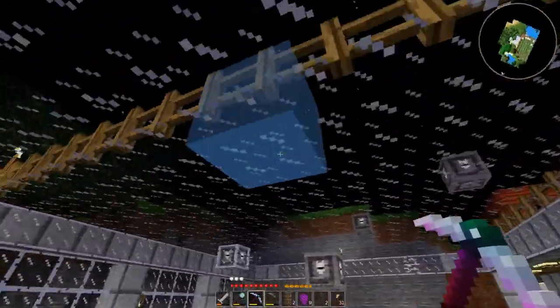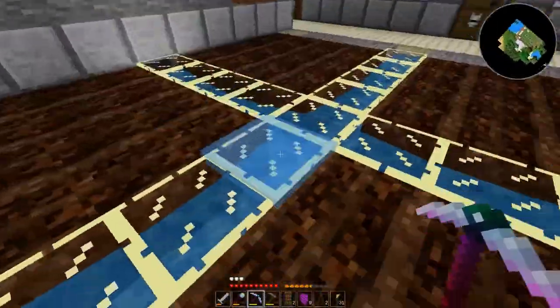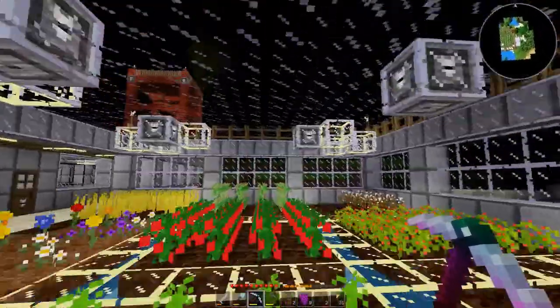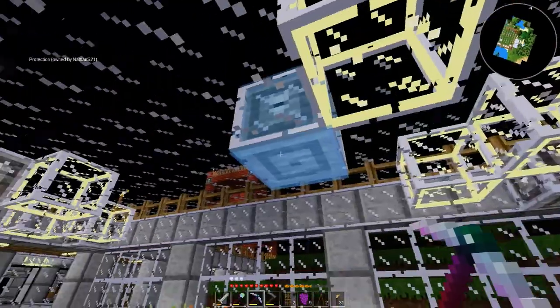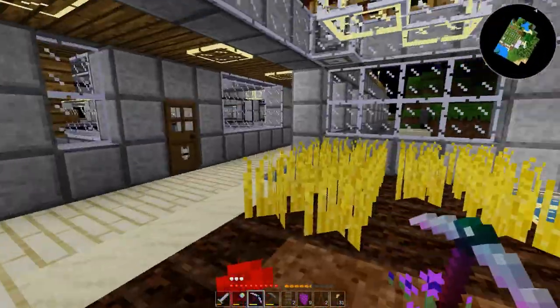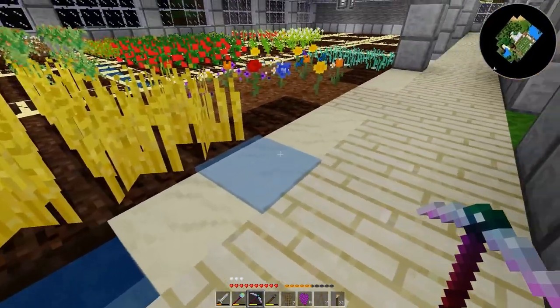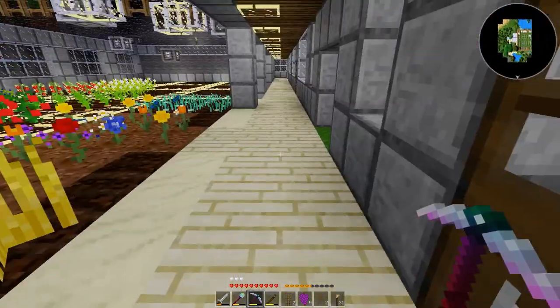I did get rid of most of the lights up in the roof, only because they are unnecessary with super glow glass panels down here. I will get rid of the rest of them. Protection blocks have to be moved as well, but I don't have any glass right now. And obviously these need to be turned into wood.